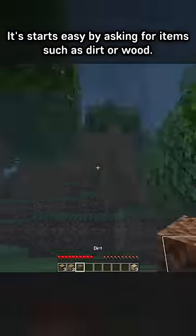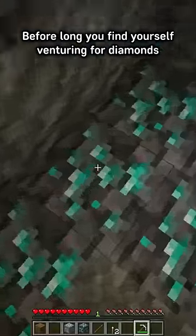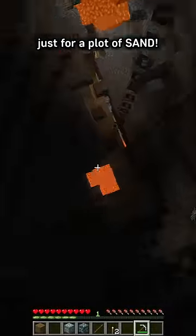It starts easy by asking for items such as dirt or wood, but gets more expensive over time. Before long, you find yourself venturing for diamonds just for a plot of sand.